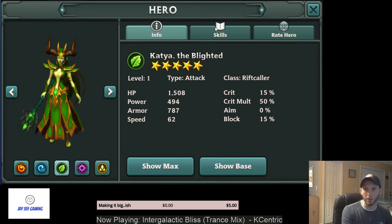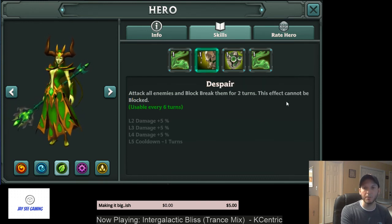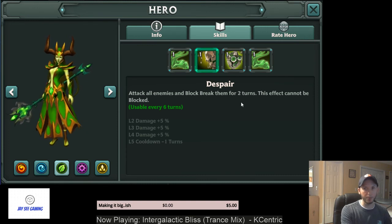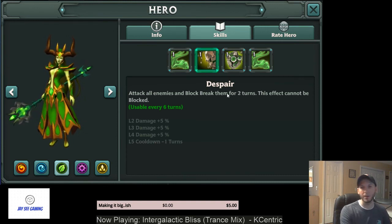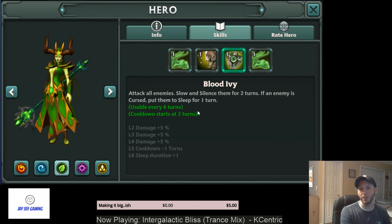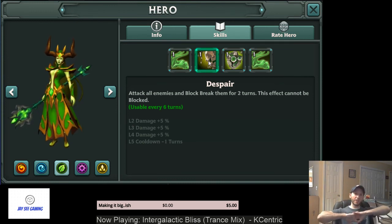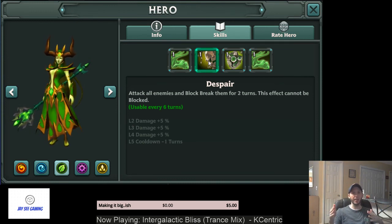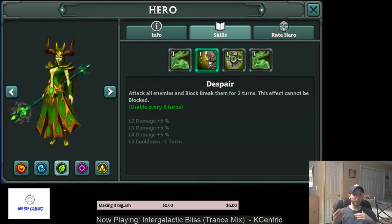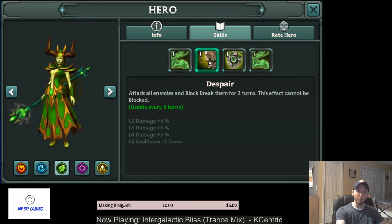Now we have the Rift Caller Katya, the nature Rift Caller. 50% chance to curse, goes up to 100% chance when ascended. AoE block break — and it can't be blocked, so it bypasses your block. She also has another AoE that slows and silences, and if they're cursed from her A1, it puts them to sleep. These heroes have very good modifiers for AoE attacks. You could go Witchstone to increase the effectiveness of their debuffs while still doing good damage, or just go War Tech and completely wipe out the field. Since she's a nat 5 she doesn't need that much extra HP, so you could probably run something like crit...